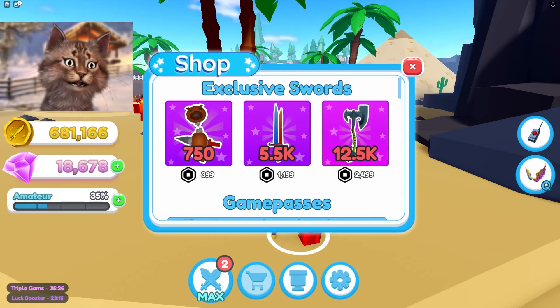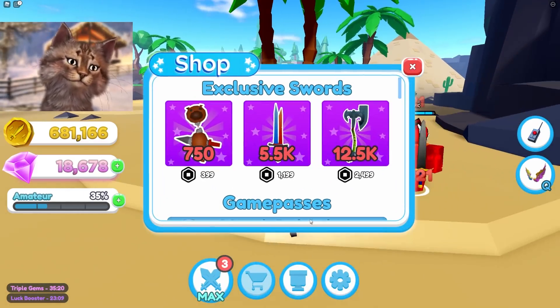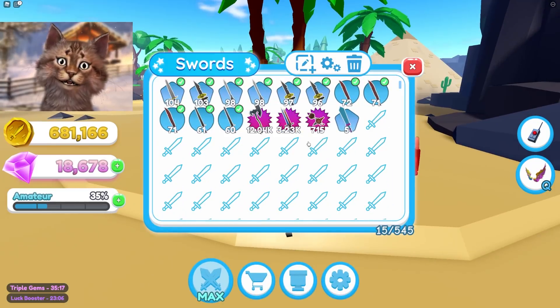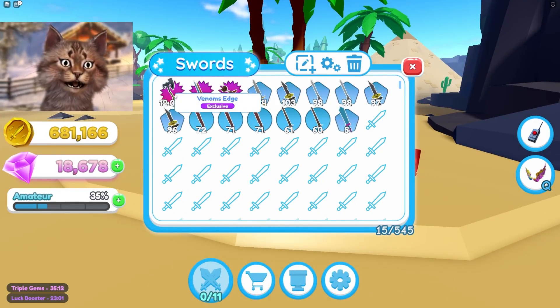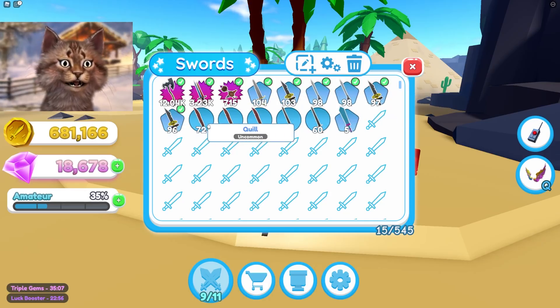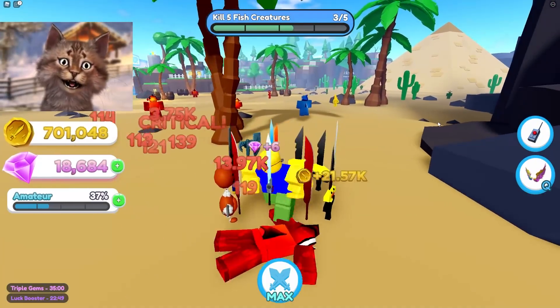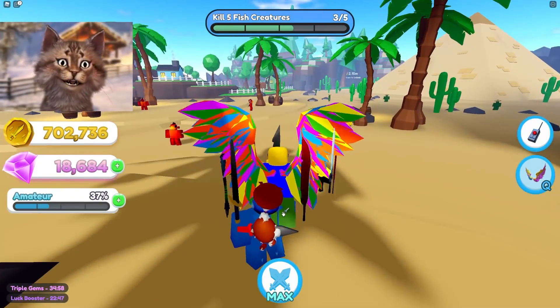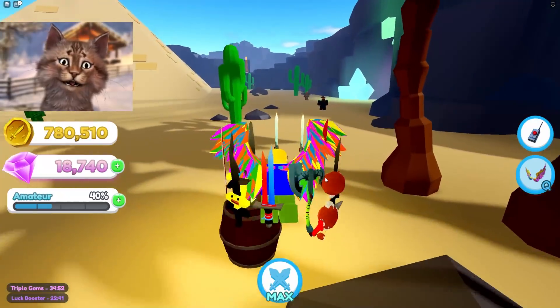So I'm gonna get this — Poseidon's Axe, that already sounds really cool. Alright, we got Poseidon's Axe. Let's equip these. They really need to have an equip best button or something — that would be really nice. Equipped all of those and now I should be overpowered. Yep — literally one-shotted. Look at this shark, he's nothing compared to me. I have Poseidon's Axe. So we should be able to afford this lava area, and at 2 million I can afford the next area.